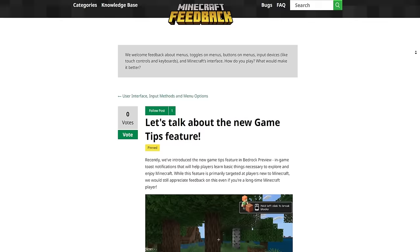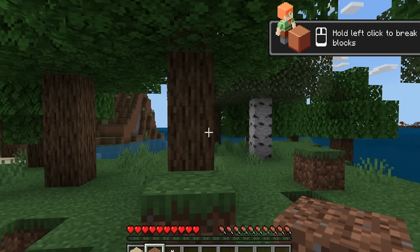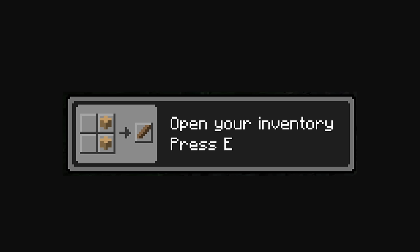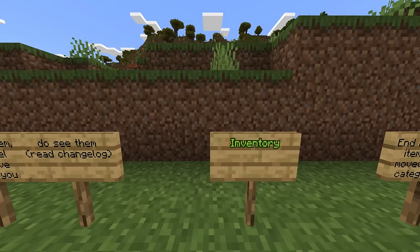We have a changelog to read. Some players noticed the new tips and some did not. I had this pop up a week or two ago. You can see what some players were shown — most players didn't get this. It's just to show certain players how to do specific things; it's a new player functionality. Java has it, Bedrock has it, but most of you won't experience it.